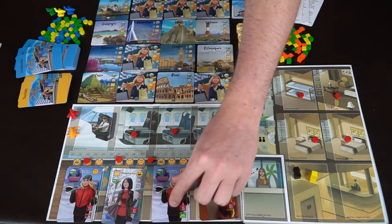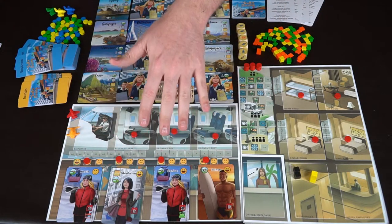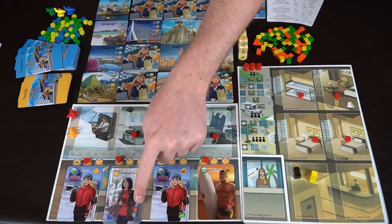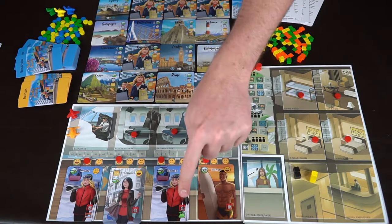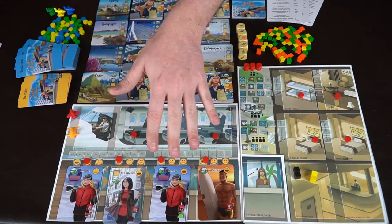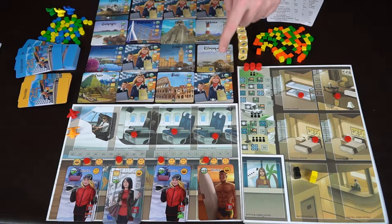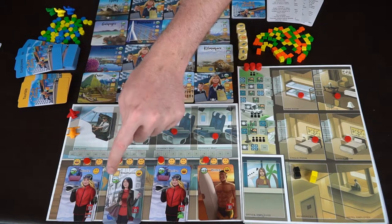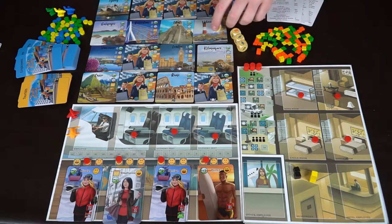Once you've filled up your tourist slots, move them up the happiness track based on what they are. The tourist cards have different requirements: one can go in a dorm room for two days, another stays two days in a regular room, another requires a VIP luxury room for one day, and another for three days. On the other side are the vacation destination areas they're looking forward to, such as Cusco, Rome, Paris, or London, with point values listed. After the drafting you then roll for resources in turn order.